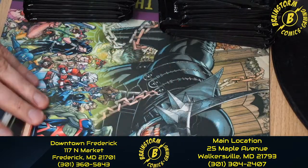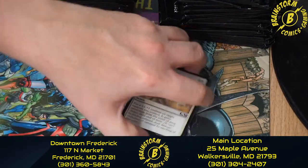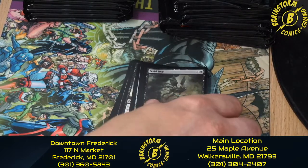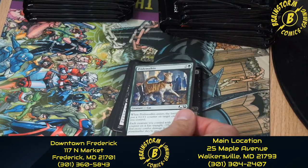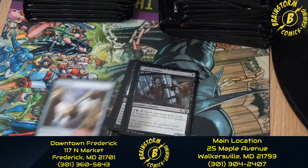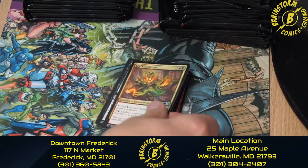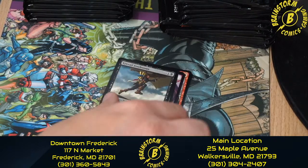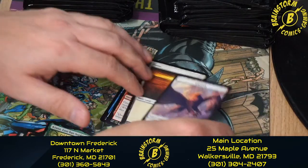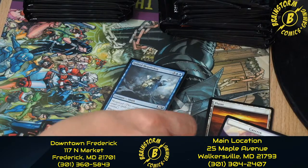I was not doing a good job displaying the cards, so let me go over them one more time. Feat of Resistance, Fetid Imp, Pride Malkin, Duress, Rousing Reed, Skyscanner, Cage Zombie, Spellgorger Weird, Leafkin Avenger, Fierce Empath, Kitesail Freebooter, Azusa Lost but Seeking — we got the token and land — Goblin Wizardry, and Spined Megalodon.